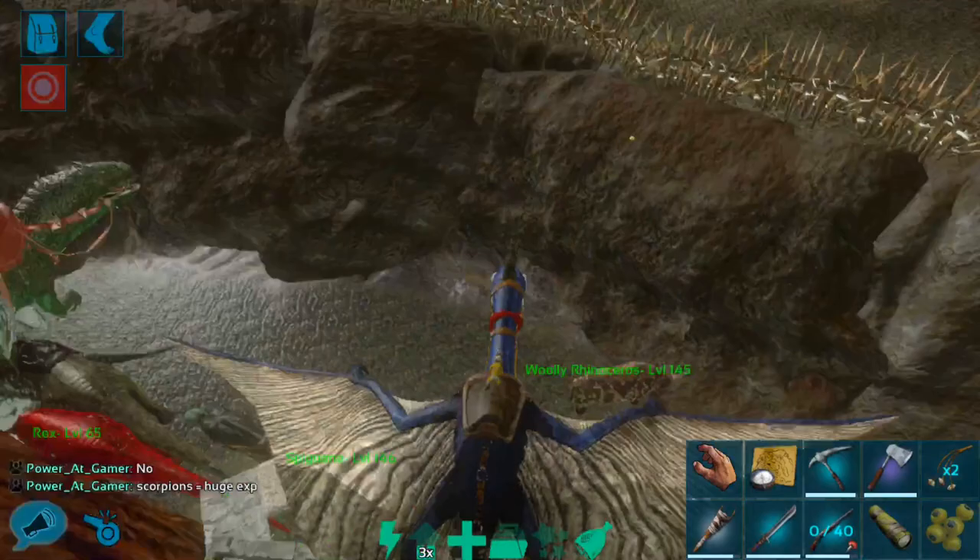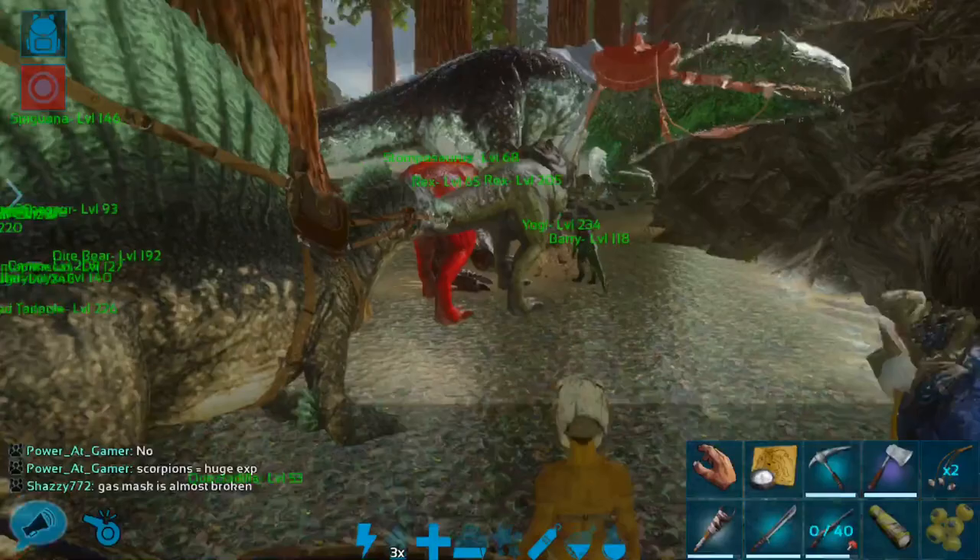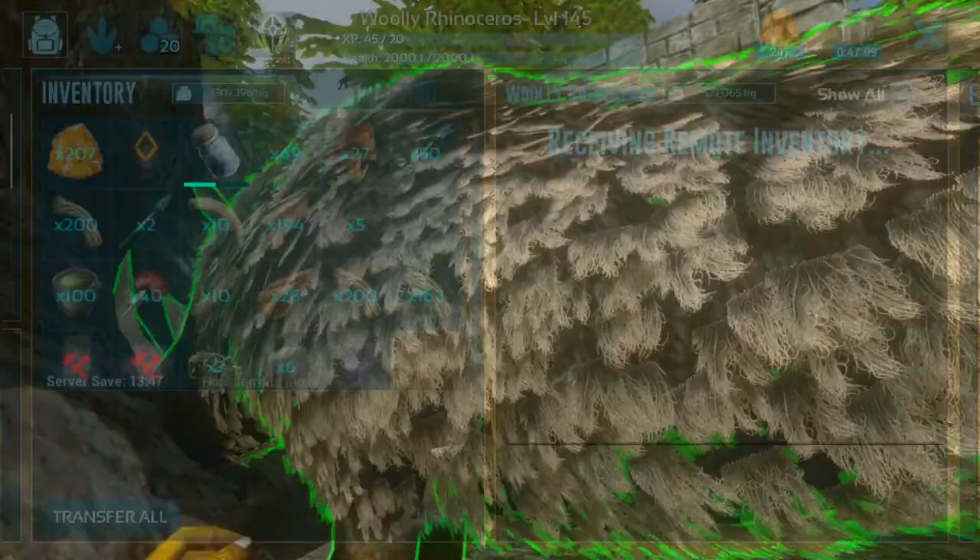I'm trying to basically grind resources this weekend since it's Survival Surge, so that I can do a little bit more dino organization. Maybe finish off this crafting slash dino structure that I wanted to have built up. Hopefully our stuff will be a little more protected because everything's kind of just wandering loose and it's not very safe right now. The Gigas are fine, but they're at risk of starving to death or wandering off.